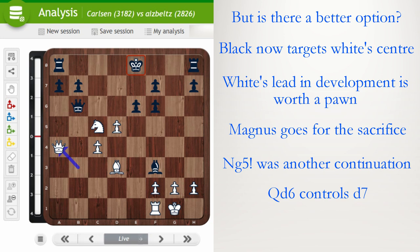There are three options — only King e7 is possible. If King d8, then Queen d7 is mate. If King f8, Knight d7 will win the black queen. King e7 is forced. Queen d7 check, King f8, and now d takes c6.